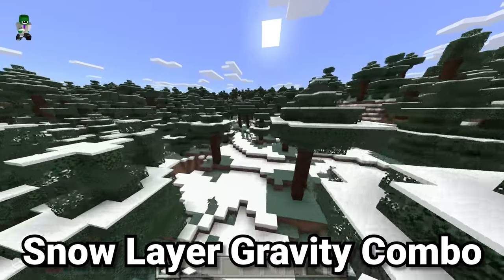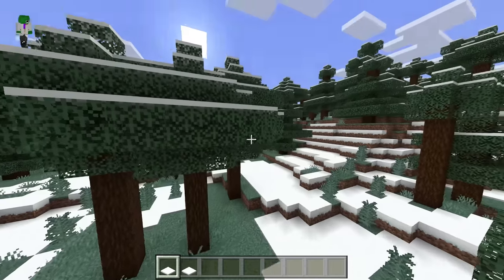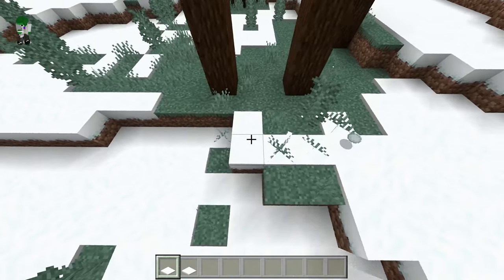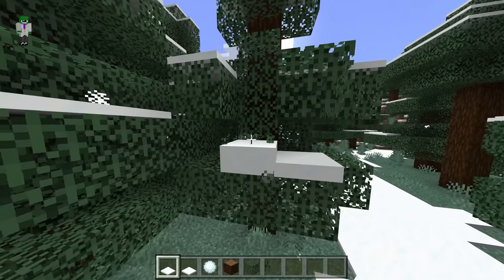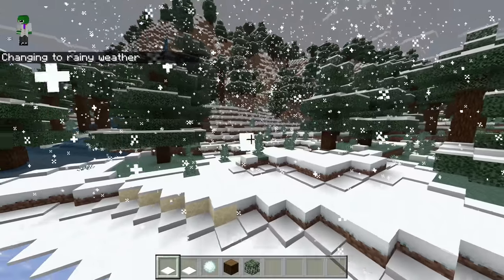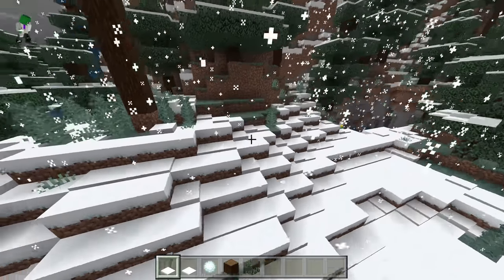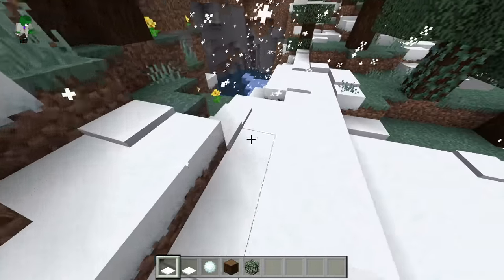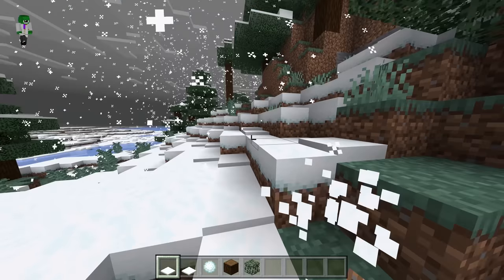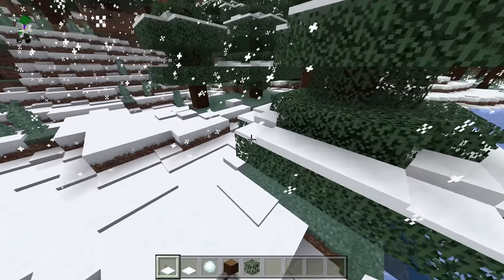Snow layers also work very differently between Bedrock and Java. In Java, if we were going to break a block, that snow layer above it would just disappear. However, inside of Bedrock, they actually have gravity, so if we break a block, those snow layers will actually fall right onto the ground, and the snow layers can also combine — basically adding to each other and going more and more into being full snow blocks. And if it is currently raining in the Minecraft Bedrock Edition world, these snow layers can actually go higher and higher to be much more than just one block tall, naturally accumulating on top of each other.